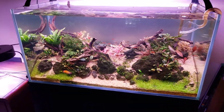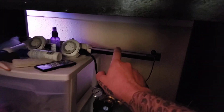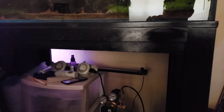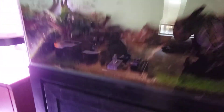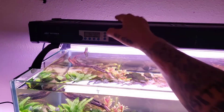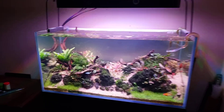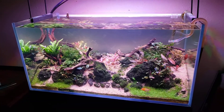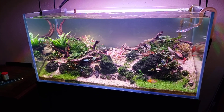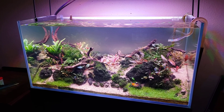A lot of people ask about the background. With this background, the little LED down here at night lights it up in a bluish purple for a nightlight effect. Let me pause and switch it back. I'll show you the SB Reef first so you can see the difference — T5s and SB Reef side by side.